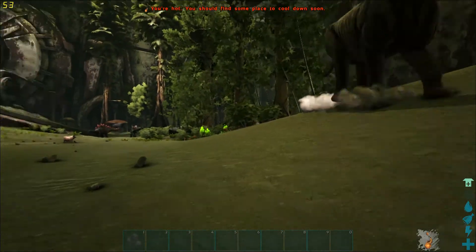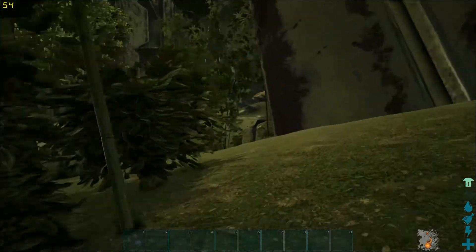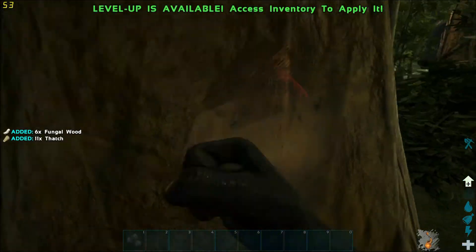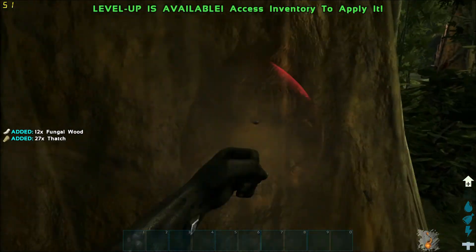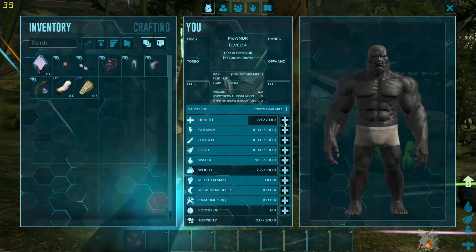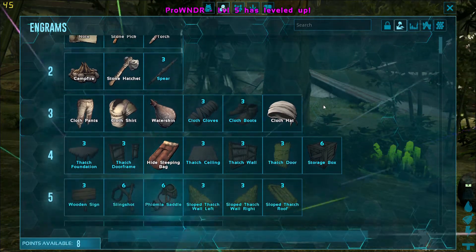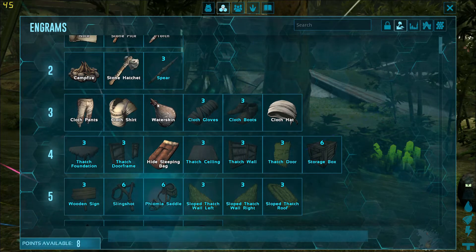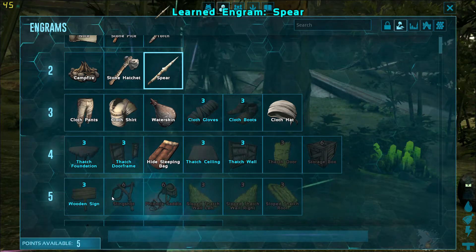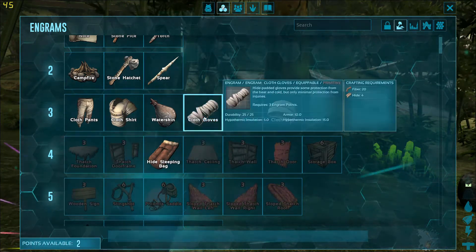Hopefully there are no bad guys — no raptors near me, because raptors are not good. I can run up to these different things; it does take my health away but it does give me wood. Wow, that takes a lot of health away. Let me level up some health. I think I'll craft a spear — should I get a saddle? I'll get gloves for now and then see what I can craft.